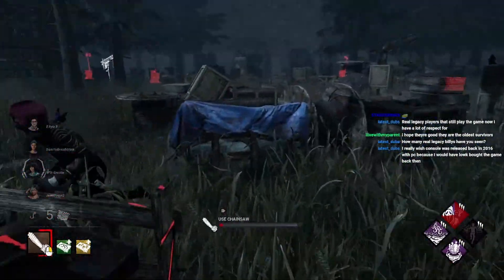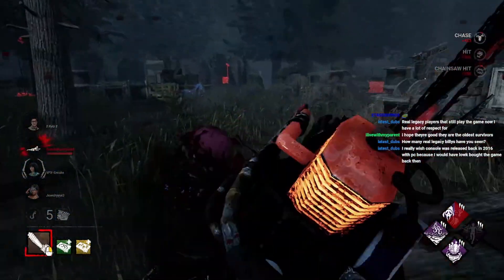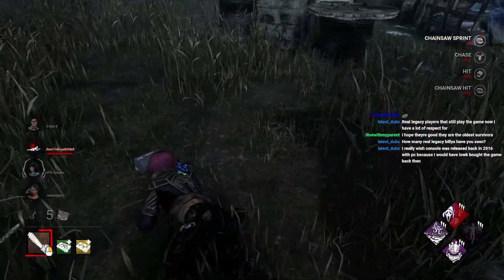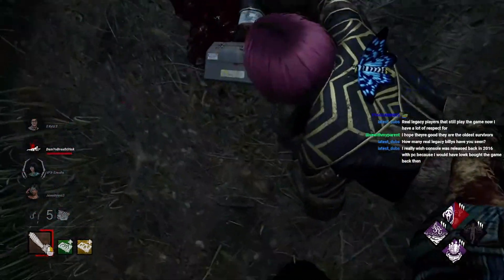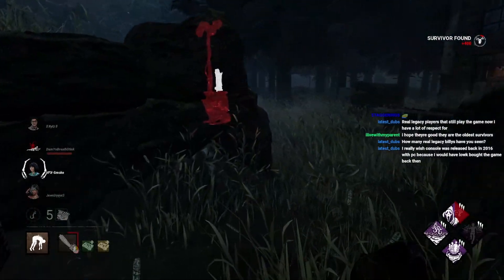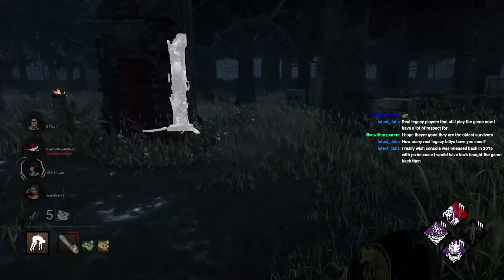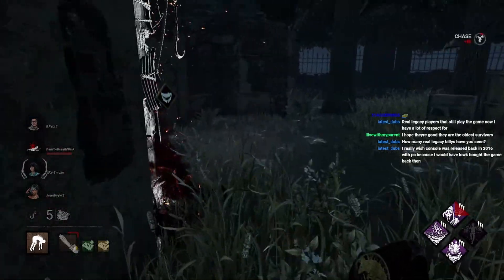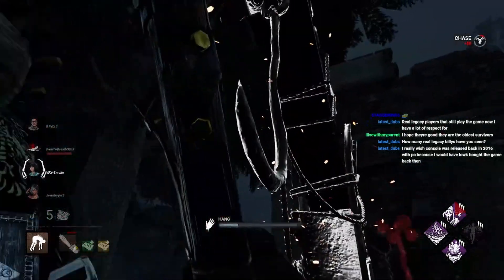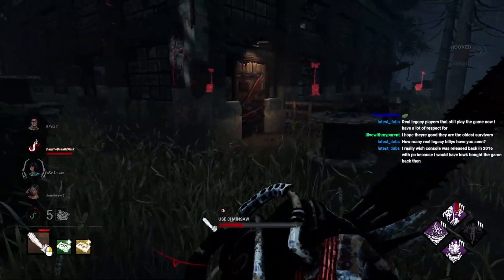It's time to set an example for the viewers. Although at the same time I actually couldn't even hit that — I'm a little disappointed. But hey, we'll try again. There we go. They might go for a flashlight save — oh no, they're actually far away. At least they tried. Yeah, it's not the right build. I'll try to make it work — I still gotta chain my perks.